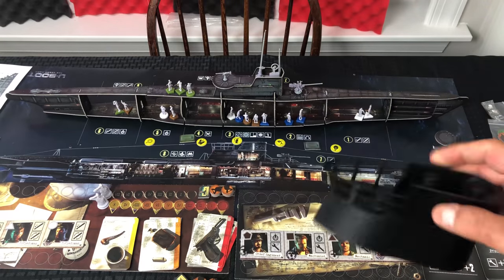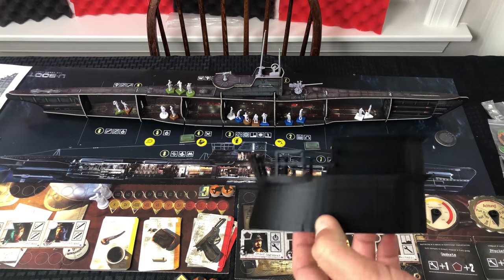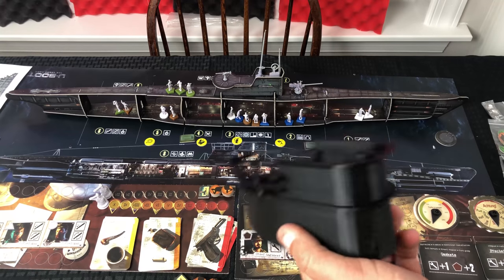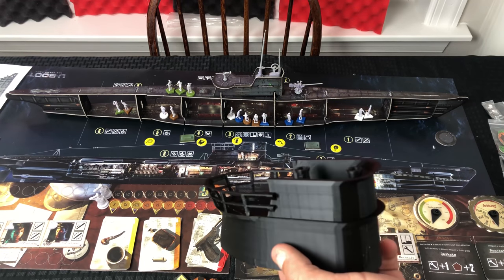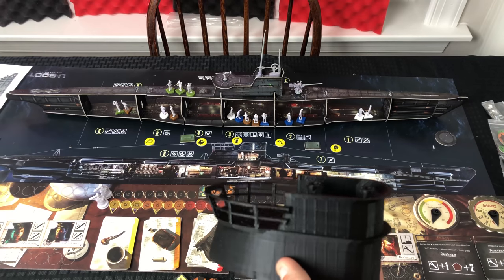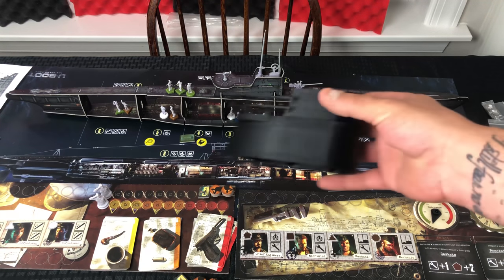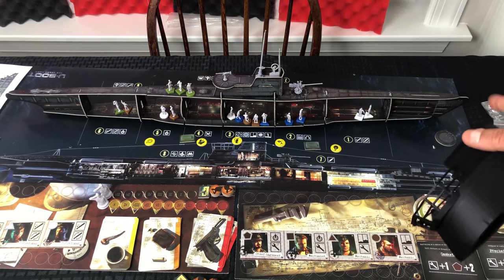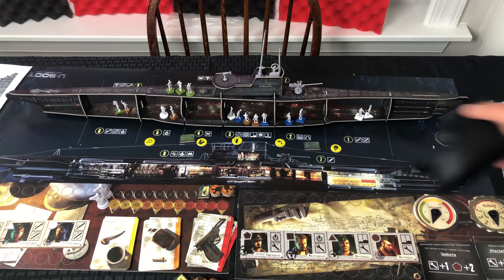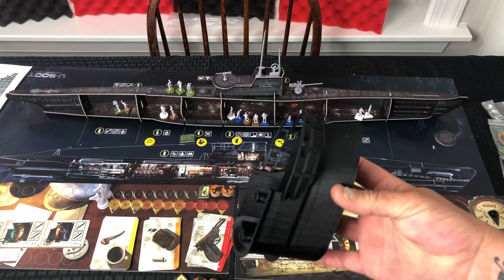The file is on Thingiverse — I think there's only one right now showing the submarine. Print it at 10 percent, not 15 percent like the uploader recommends. For some reason the file is uploaded at about 1000 percent of the size you need, so cut it down to 10 percent. This conning tower is at 15 percent and it's already far too big, so I'll need to reprint it smaller.